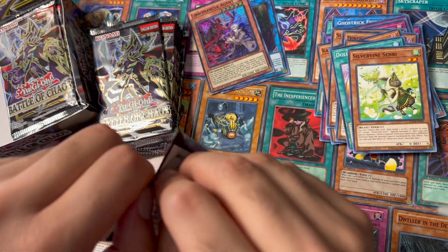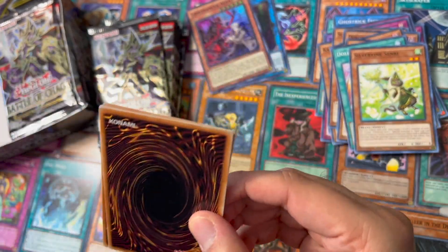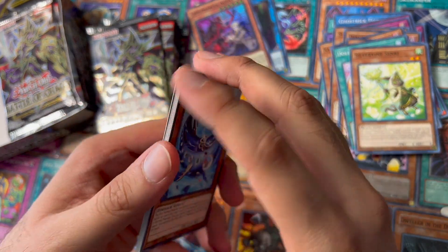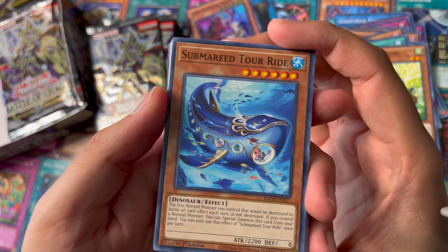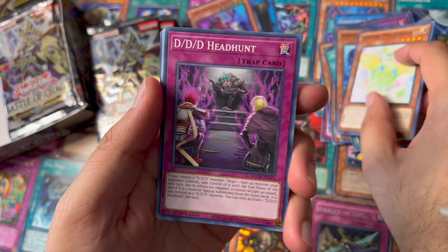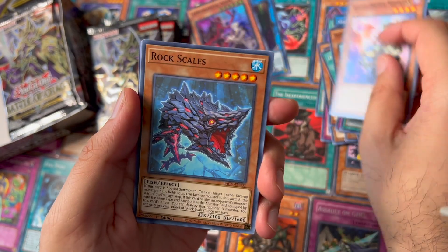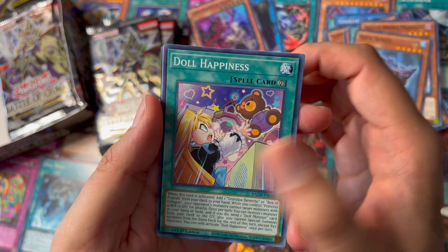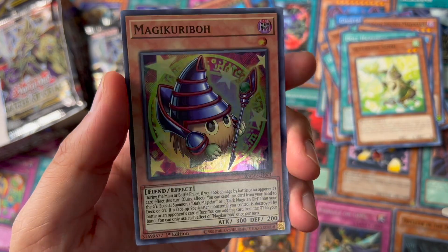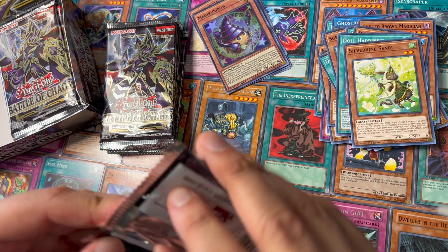I think I got this box from Amazon — it was around 70 bucks or so, which I think was cheaper than eBay. Dogmatica Cabaret, Skilled Brown Magician, another Rock Doll Happiness, and a Magic Carrivo — I think we have this from the Post from the Past set.